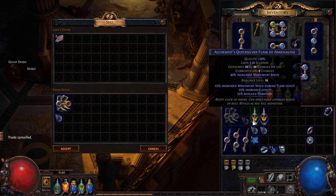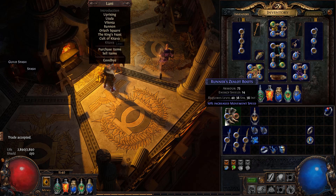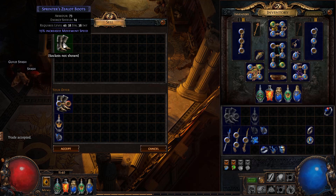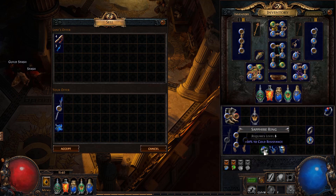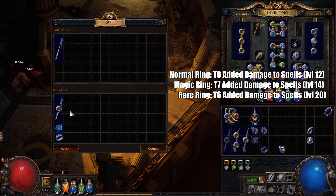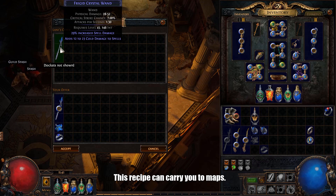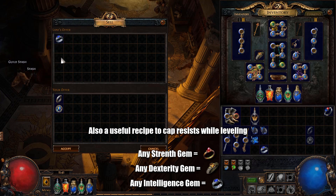Now for some very useful vendor recipes. If you sell white boots, an Orb of Augmentation, and a Quicksilver Flask, you're going to get boots with 10% increased movement speed. You can repeat this to get another 5%, and keep repeating up to 30%. While leveling, if you've got any spare Quicksilvers, this is a good way to get nice movement speed boots. Another phenomenal recipe while leveling: a magic wand, Orb of Alteration, and a resistance ring will give you a wand with flat added damage to spells. A normal ring gives T8, a magic ring gives T7, and a rare ring gives T6. This is super powerful for spell casters. If you can't find a resistance ring, sell an Iron Ring and a skill gem to get one.